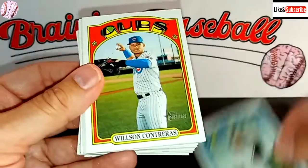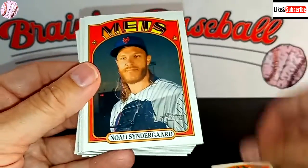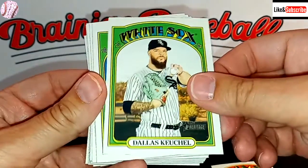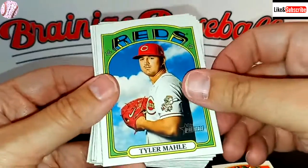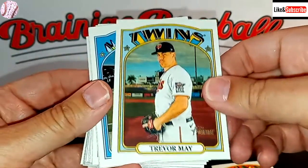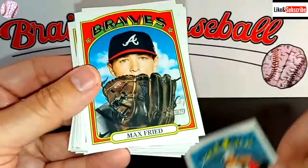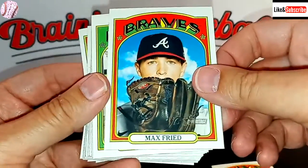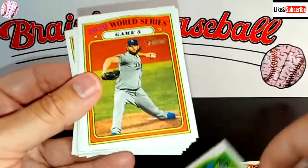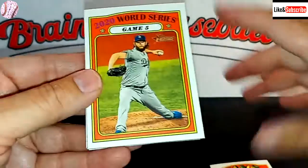There's Rio Ruiz. Wilson Contreras. Noah Syndergaard — Thor. Dallas Keuchel. Tyler Molle. Trevor May. Juan Soto of the Nationals. Max Freed. Freddie Galvis. We don't even have a rookie yet, guys. This is not good. This might be the worst one I've ever had so far.